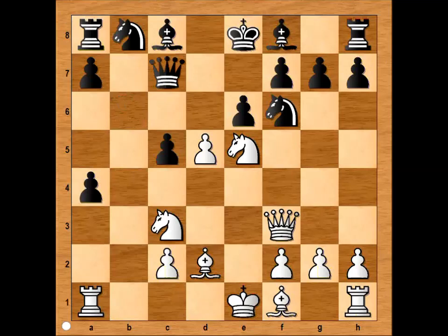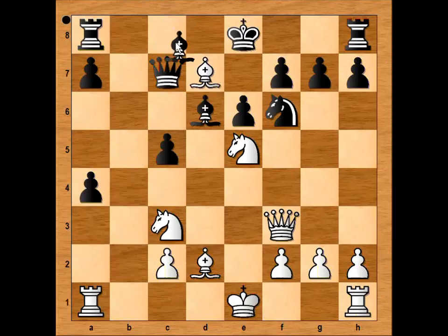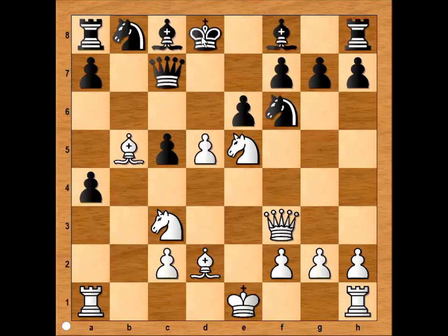Black played queen to c7. Perhaps better was a6, taking control of the b5 square. We have queen to c7, bishop to b5 check — and how should black respond? He played king to d8. What's wrong with knight from b to d7? Then we would have the continuation: d6 attacking the queen, bishop takes on d6, bishop takes knight, and if bishop takes on d7, queen takes rook. This is just one variation to show why black played king to d8.